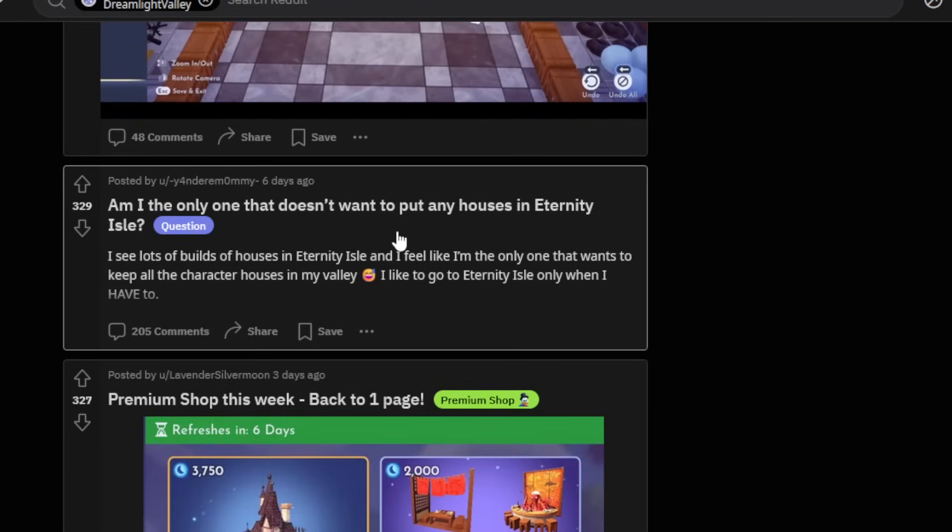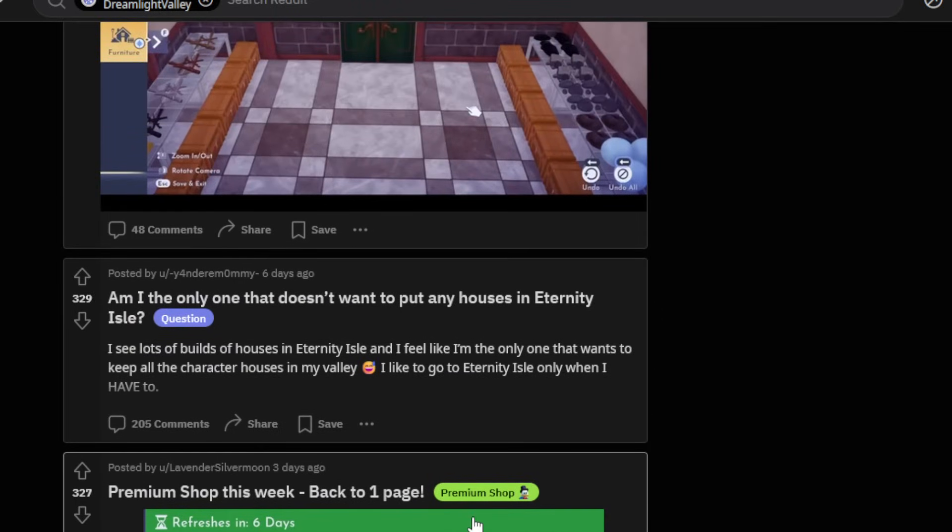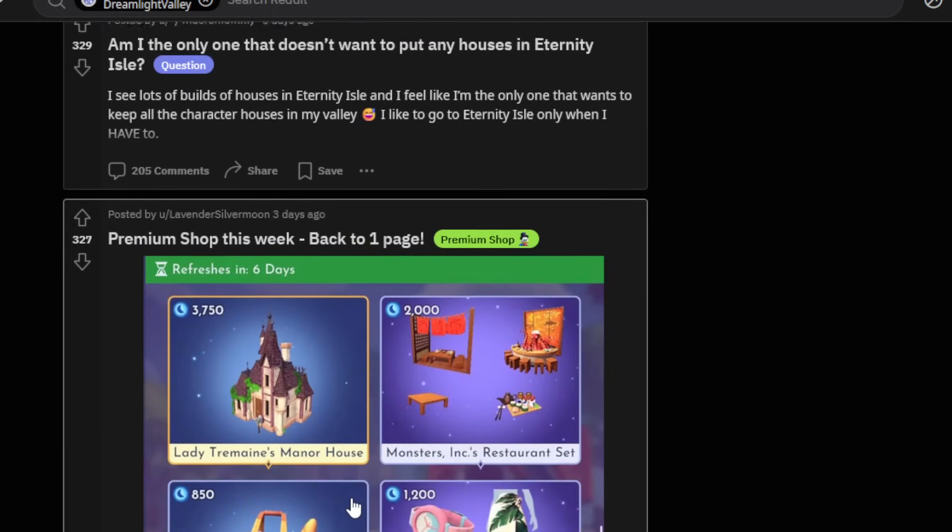Someone asked: 'Am I the only one that doesn't want to put any houses in Eternity Isle? I see lots of built houses over there and I feel like I'm the only one who wants to keep all the characters' houses in my valley.' For me, I'm going to wait and fill up my entire main valley first. Any new premium shop houses I'm going to work into a build as they come. Eventually when I'm completely full and maxed out on my 6,000 item limit, I'll move over to Eternity Isle. And probably by the time I get that one finished, we'll eventually get a third map.